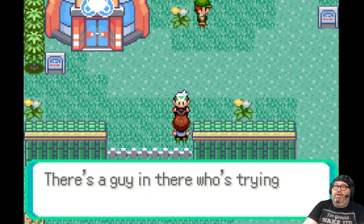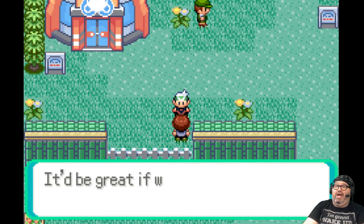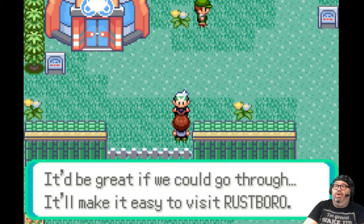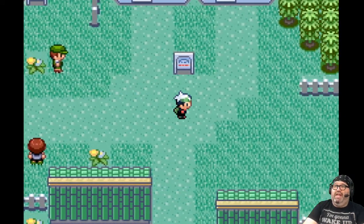'Did you see the cave next to the Pokemon Mart? There's a guy in there trying to bust through boulders to the other side. It'd be great if we could go through — it'd be easier to get to Rustboro.' You are a dead-end town.